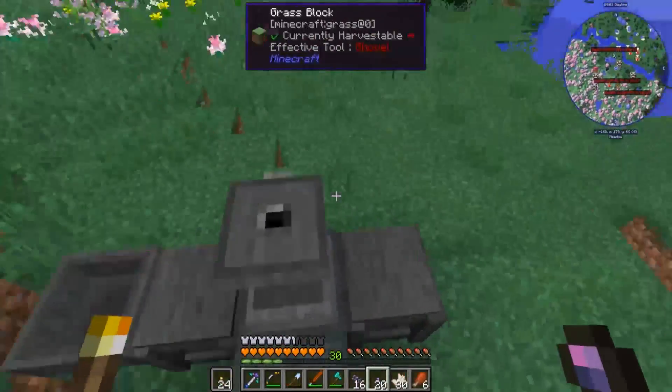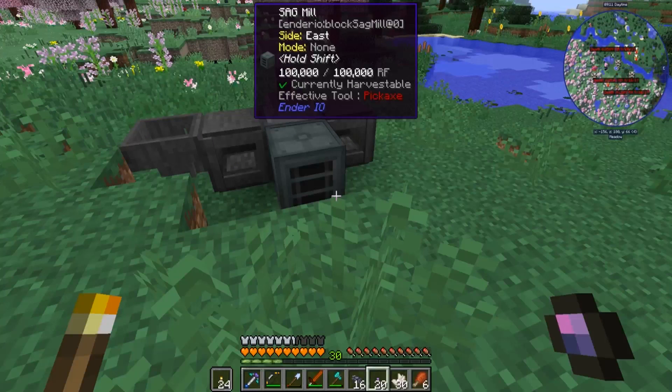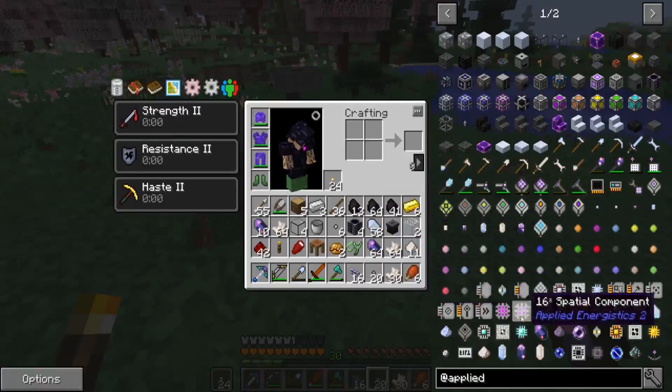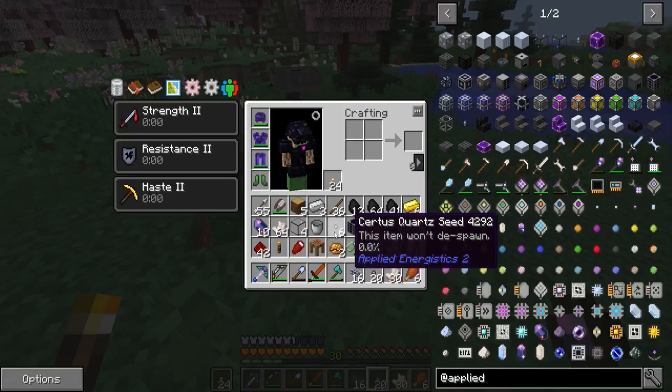I've done a bit of work and collected a ton of resources. I have a metric ton of fluix crystals, and I've made seeds for the fluix so we can make the pure type. I've also done the same for the certus quartz.